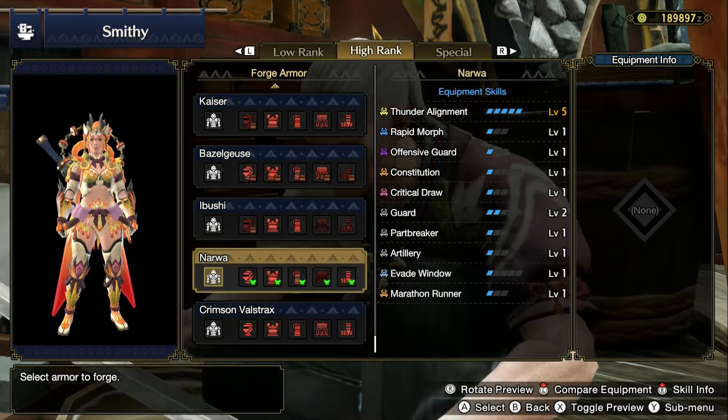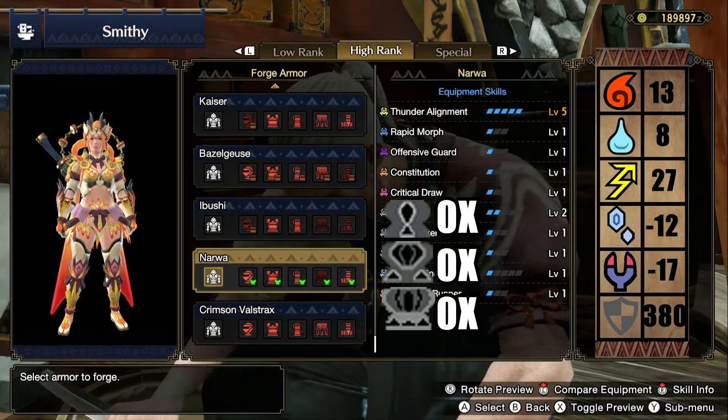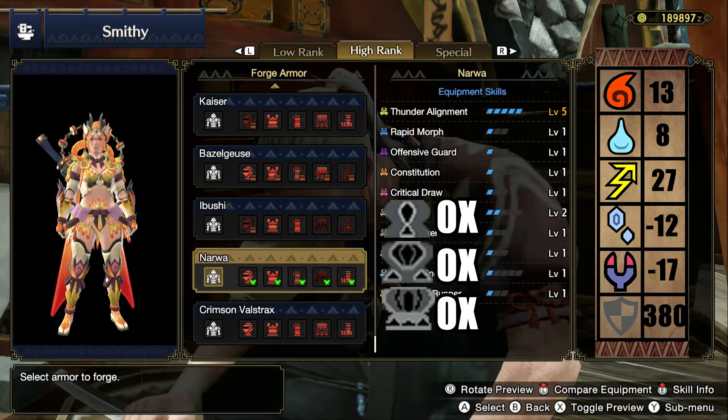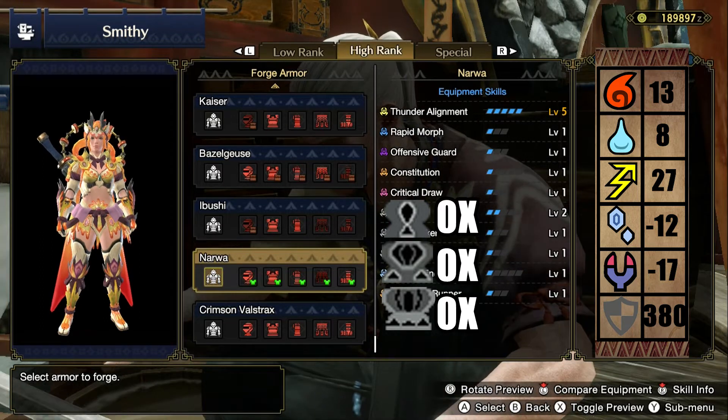Let's quickly go over the stats. With this set you will get 13 in fire, 8 in water, 27 in thunder, minus 12 in ice, and minus 12 in dragon. You start with 380 defense and you have 0 decoration slots.